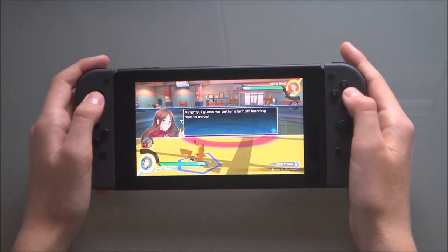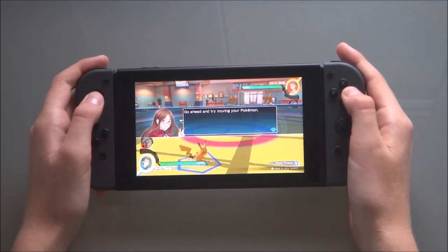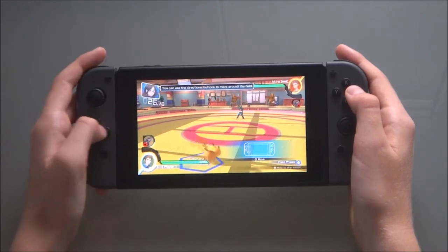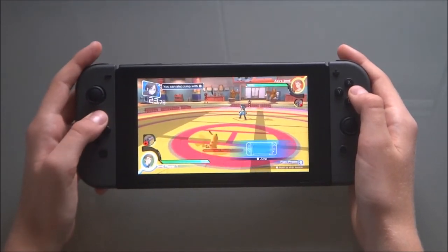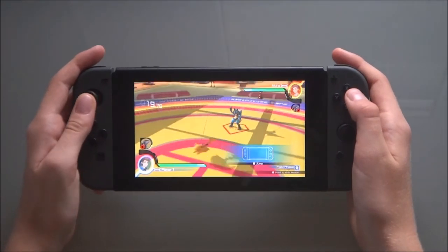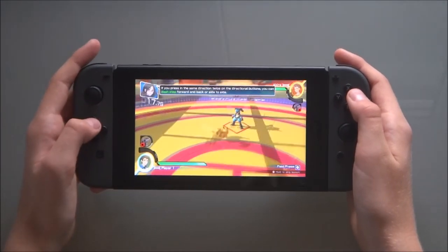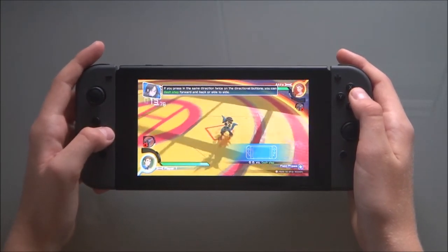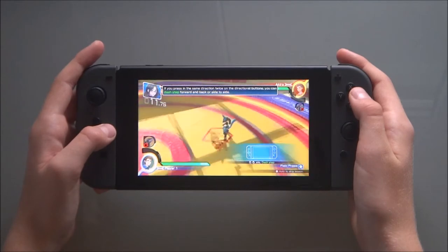I guess we better start off learning how to move your Pokémon. You can use the directional buttons to move around the field. You can also jump with the B button. If you press the same direction twice on the directional buttons, you can dash steps forward and back, both side to side.